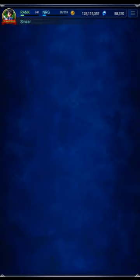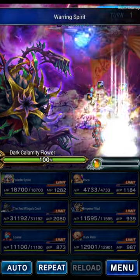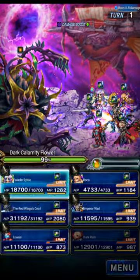Here's the party we're going to use. We're going to do a turn three clear because my Dark Rain is EX3. If yours is not, you can go to turn four — it doesn't really matter. Just clear it on whatever turn you want.